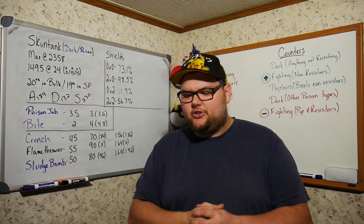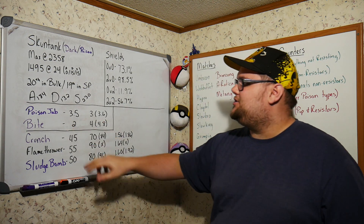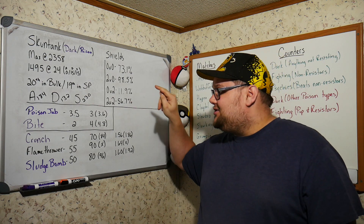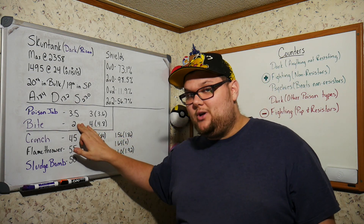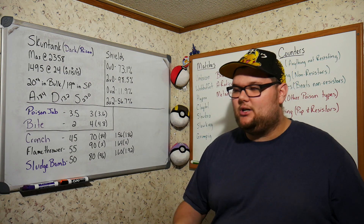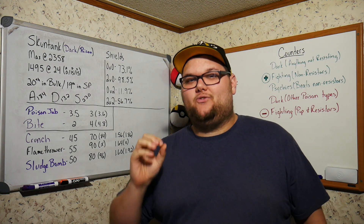Poison Jab gains 3.5 energy per turn for 3 damage per turn, which after STAB calculations hits 3.6 — pretty nice. Bite gives only 2 energy per turn but deals 4 damage per turn, and after STAB that's 4.8, almost 5 damage per turn, which is big.